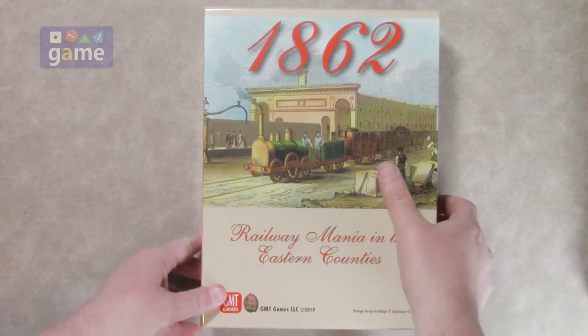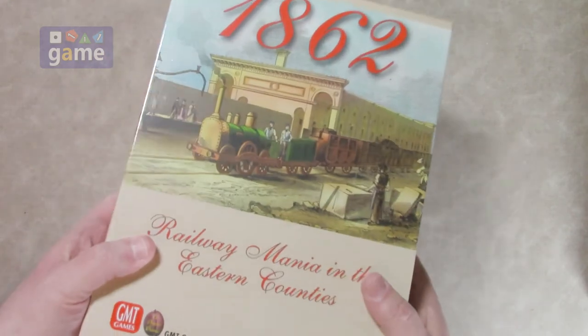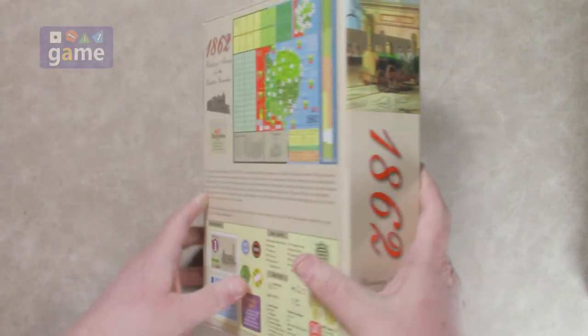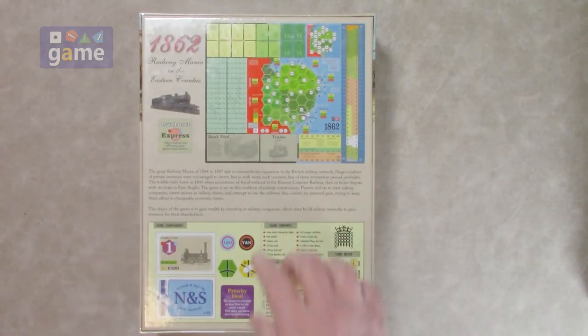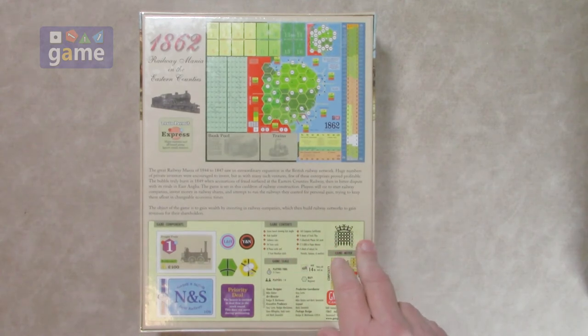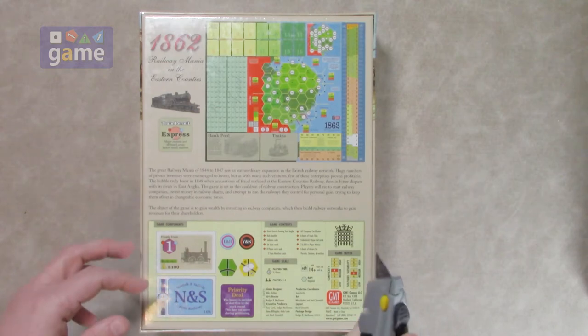Anyway, it's one of GMT's big boxes. It's a heavy, heavy box — one of the heaviest ones I've seen from them in quite some time. So let's crack open the shrink and see what comes inside. You'll see it's listed as a two to five hour game and it features one to eight players. Solitaire suitability says it's medium, but it does have a solo mode. Let's crack it open.